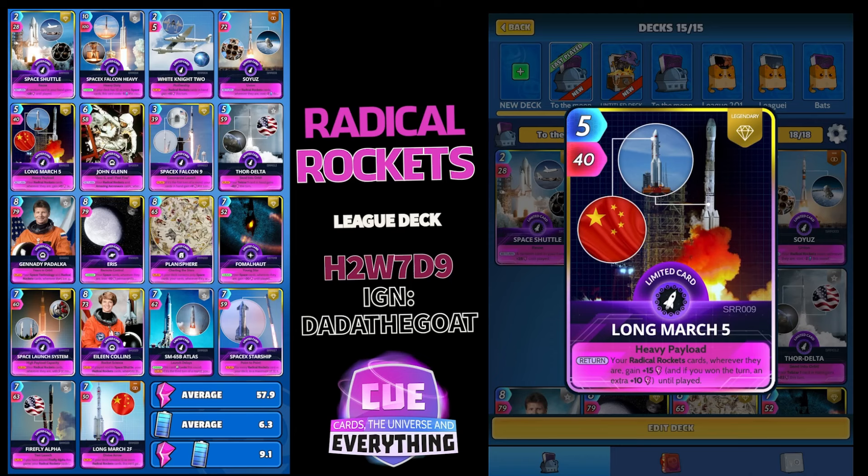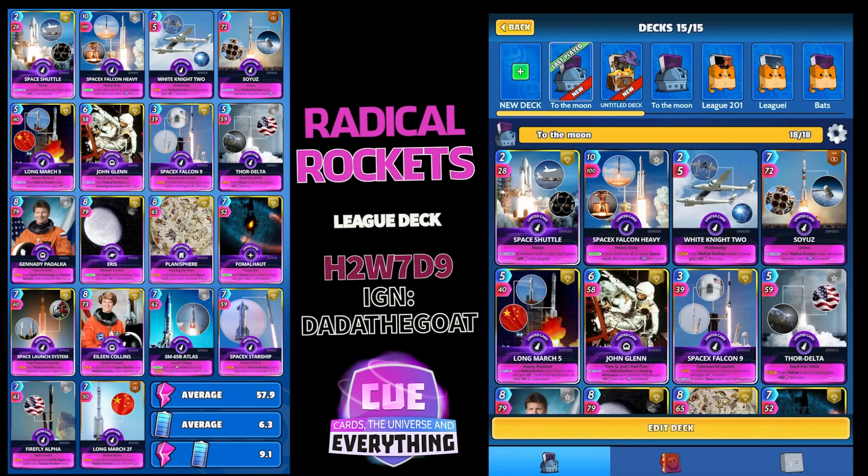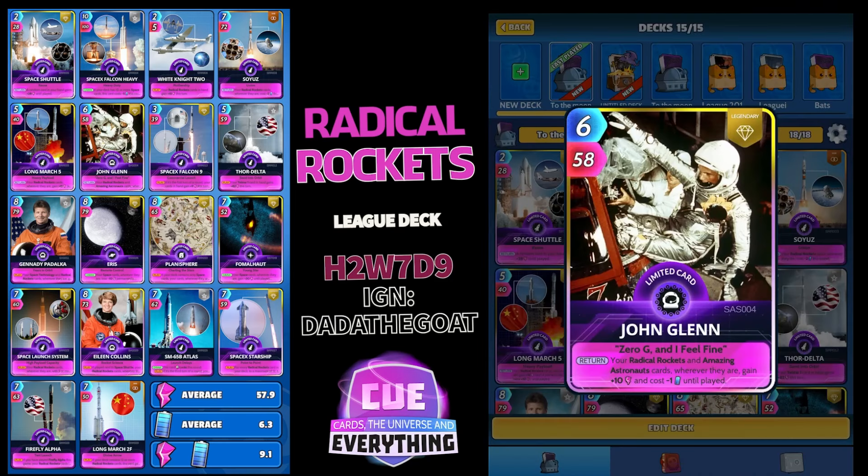Long March 5: 5 for 40 — on the return, your Radical Rocket cards wherever they are gain plus 15, and if you win the turn an extra plus 10 until played. That is really cool — if you can win the turn with that card, you're going to buff up all your Radical Rockets by 25.